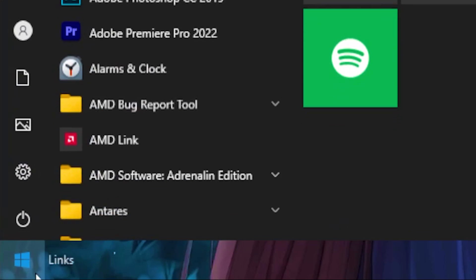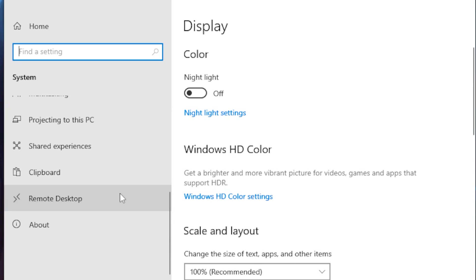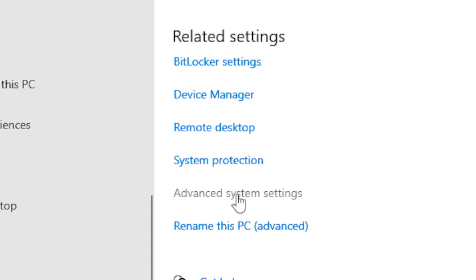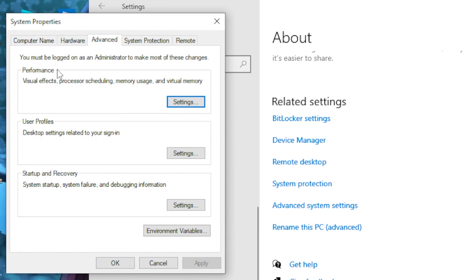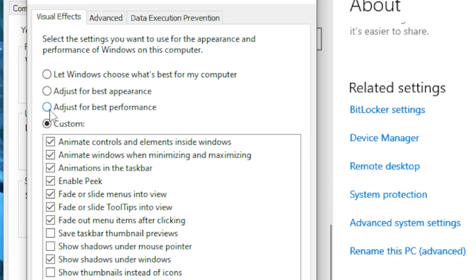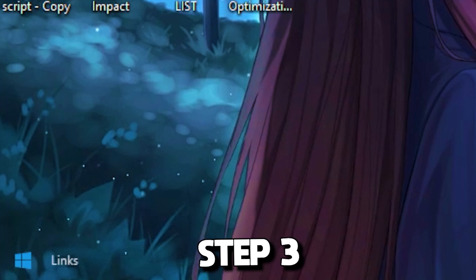Next, head over to your Windows tab and go to Settings, then System. Scroll all the way down until you see About, then scroll down again until you see Advanced System Settings. Head over to the Performance category, click on Settings, tick the box for 'Adjust for best performance', and click Apply.